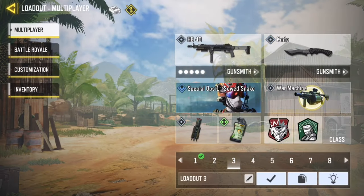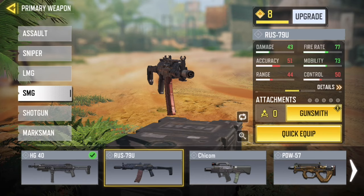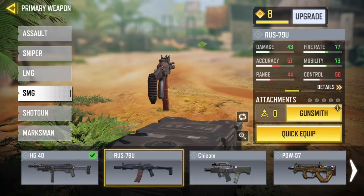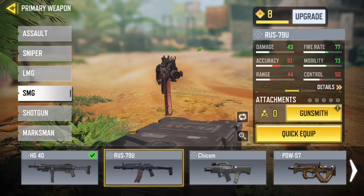Let's just go to loadout real quick — this is my SMG right here. And this is my current one. Let's check out the other one — RUS 79U. So the damage is better than my SMG, accuracy is pretty bad, range is bad, control is bad, but mobility and fire rate are good. So this SMG is pretty good. I also upgraded this one.